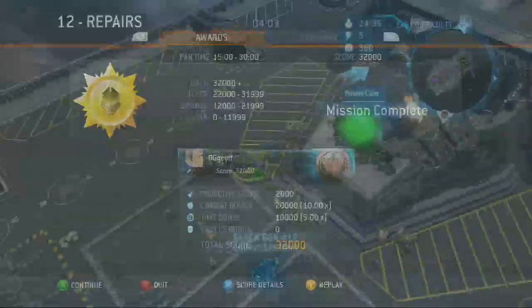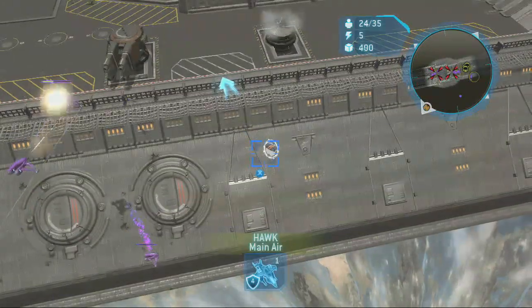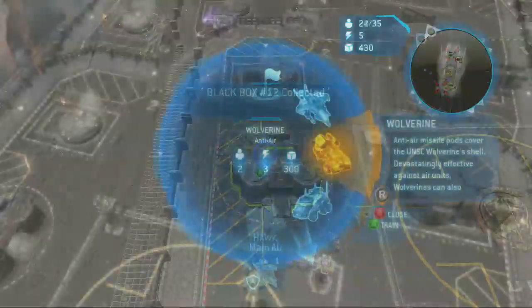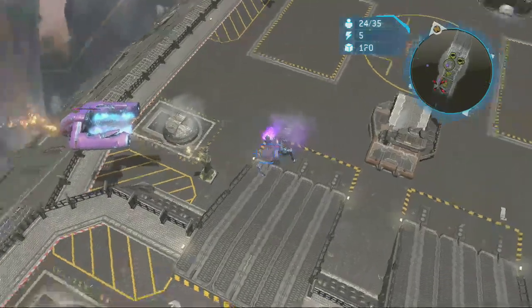Now restart the match and don't try to heal the power core — just put one or two units over there. You actually want to take a long time on this one, because you have to kill 12 of those Covenant ships — the Spirits. I'm waiting for my Spirits to come through.